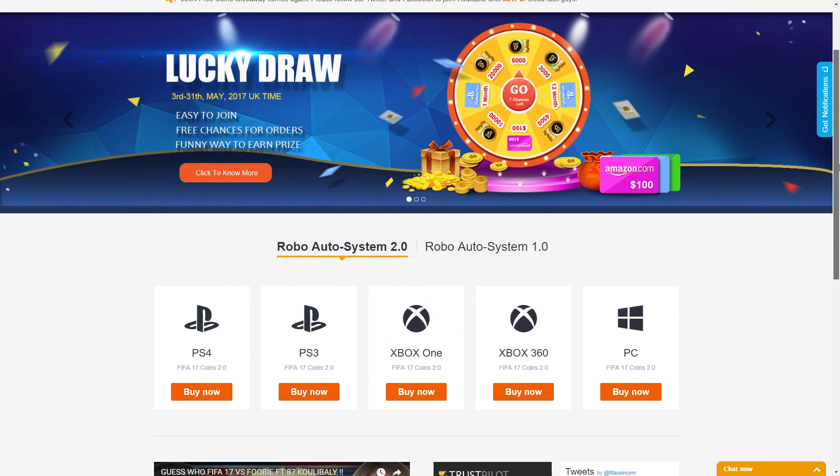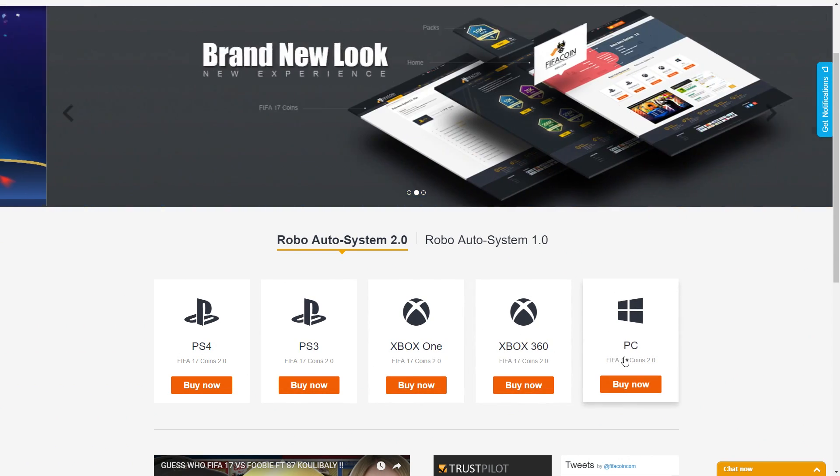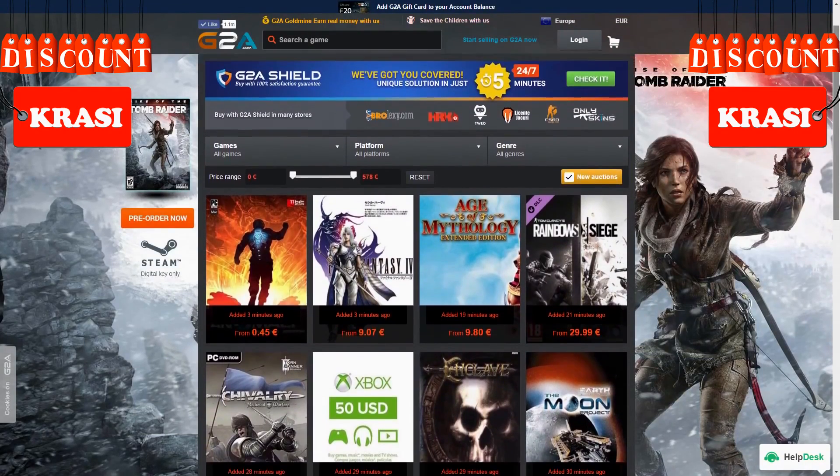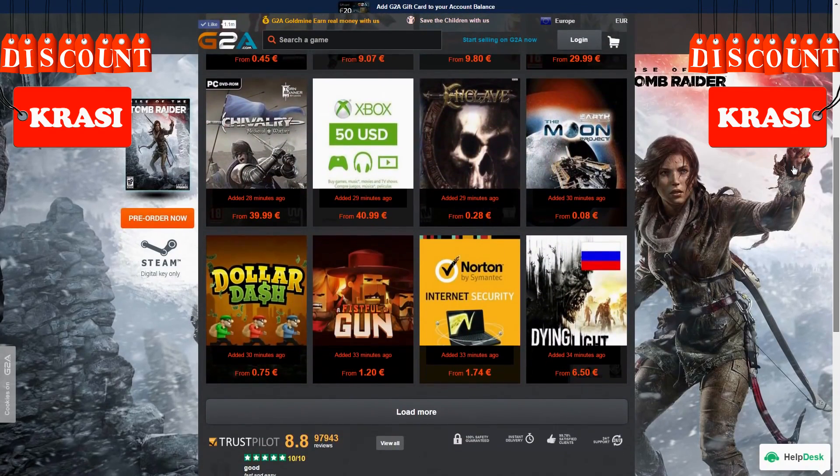Get your cheap and safe coins within 10 minutes from the cheapest place on the market. Follow the link in the description and use Krassi for a huge discount. And if you wanna buy cheap game codes and prepaid Xbox and PlayStation cards, G2A is also down below.